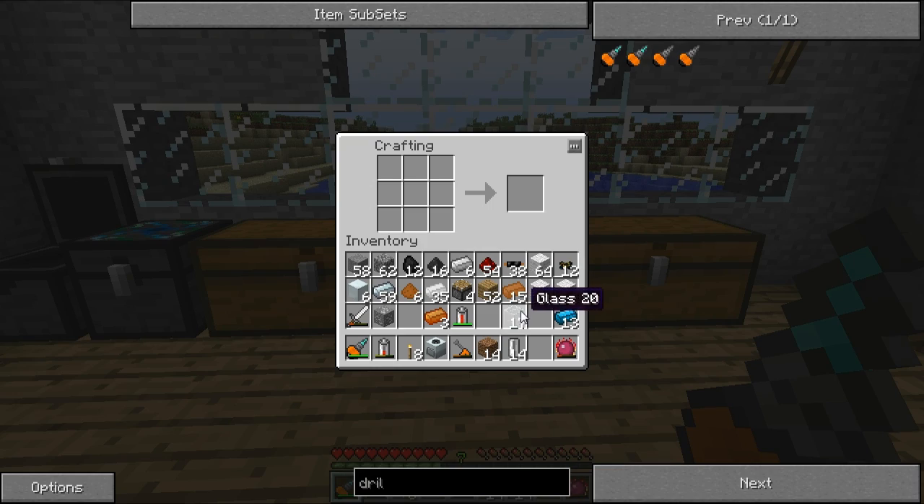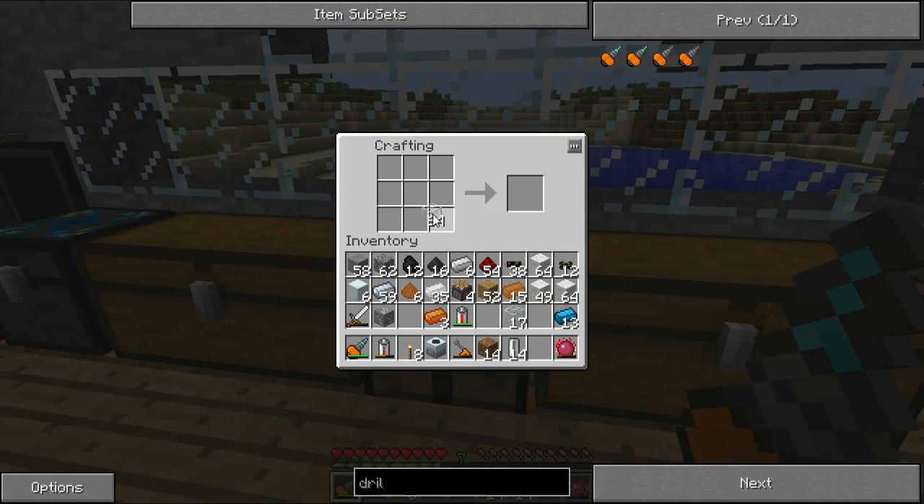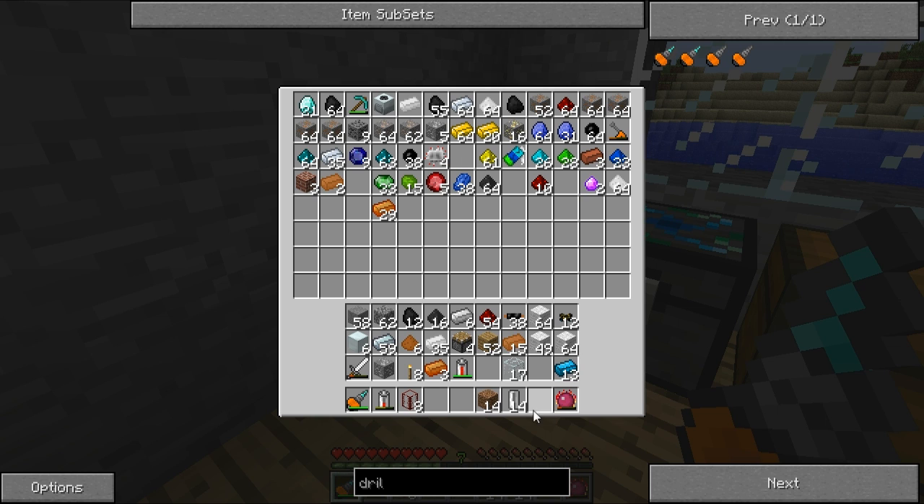The next thing we're going to do is get some more glass and make some tanks. These store liquid oil, lava, biofuel, all that sort of good stuff — but we're going to use these for lava. I'll put my macerator away as I don't need that at the moment, and I've got tin, copper, and coal sorted.